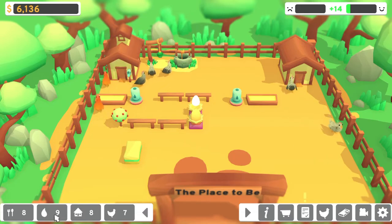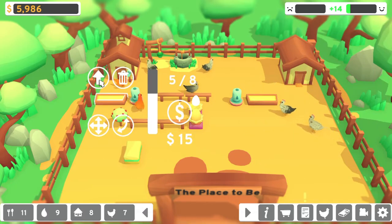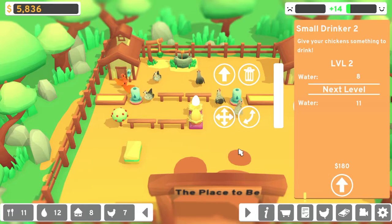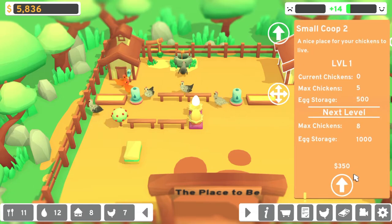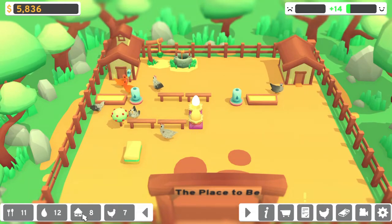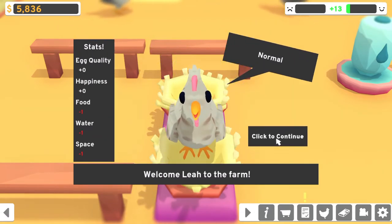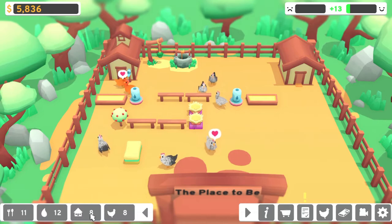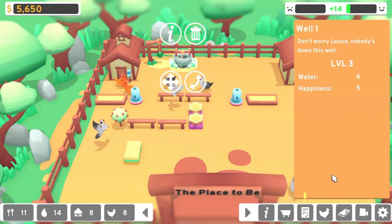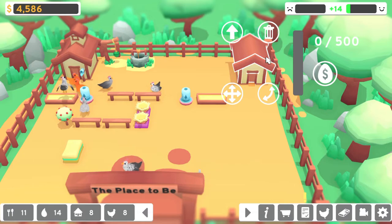Let's sell our eggs. We need to buy more or upgrade more food — let's upgrade that. So we have enough food for 11, enough water for 12, enough housing for 8. Oh, I forgot to hatch this — Leah. Now we're at 8 and 8. Let's upgrade this. I think we're doing good for now. I don't know when I'm going to stop this video, but yeah, I think we're doing good.